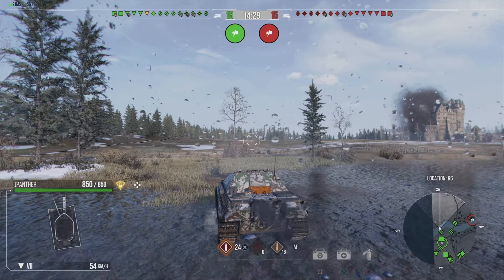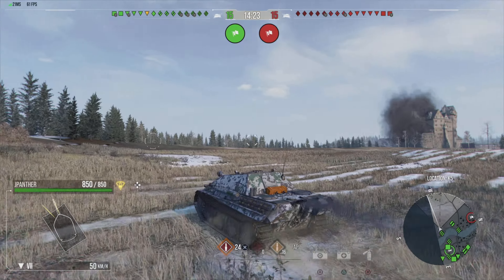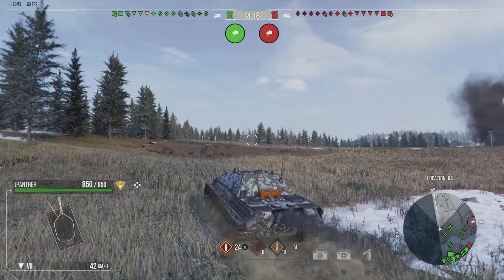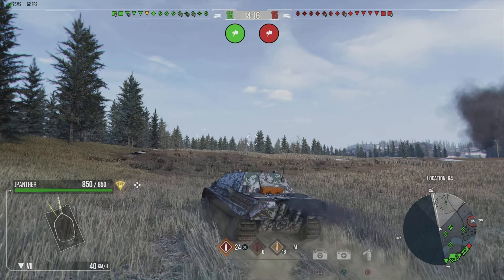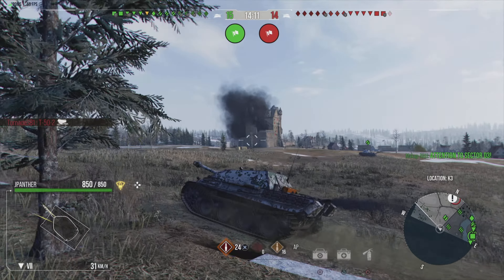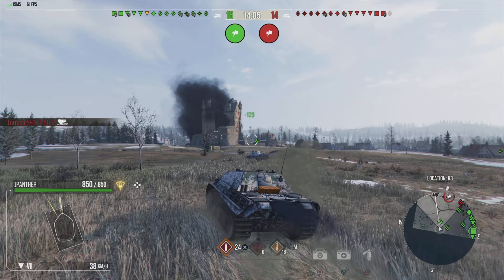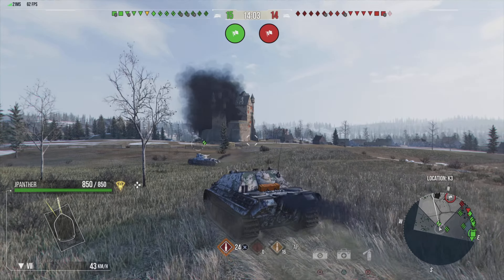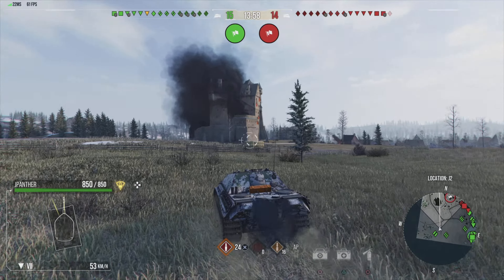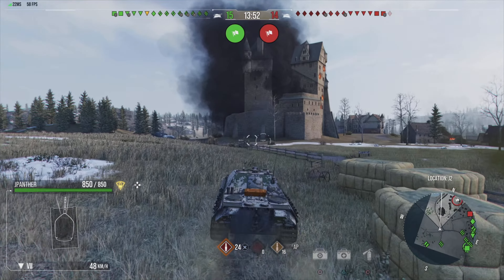So I thought, let's just show that we can actually use the Jagdpanther rather effectively as an assault tank destroyer. A lot of people think tank destroyers are supposed to sit at the back of the map, but there are tank destroyers out there that have enough armour to contest the front lines. The Jagdpanther has a very well-angled front plate which can deflect quite a few rounds. We're going to get to the front lines and use the mobility of the Jagdpanther to get up to Castle von Erlenburg at the beginning of the battle.